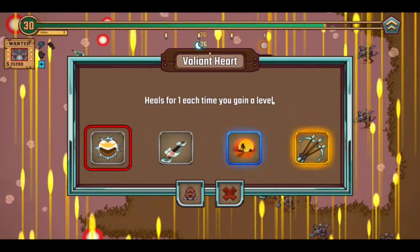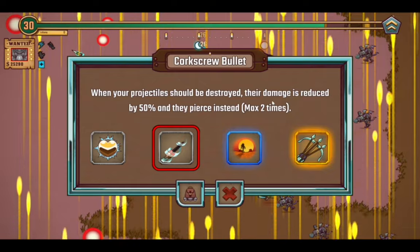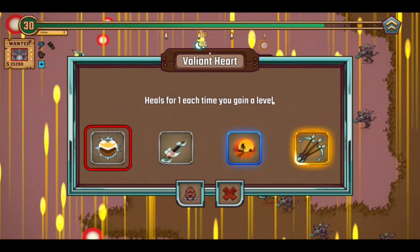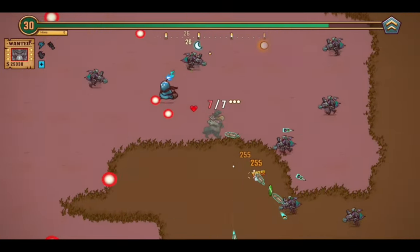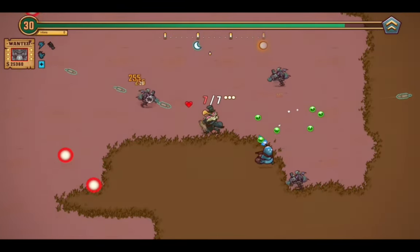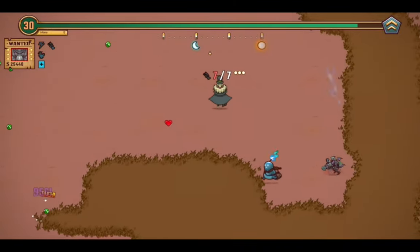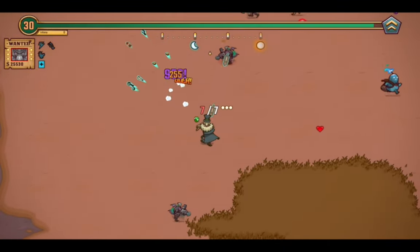Valiant Heart, Horse Throw Bullet, True Survivor, There's a Magic Number — I'll take the Valiant Heart please, because that gives health each time you level, and that means I restore my health faster with each level up, which is always a good thing.